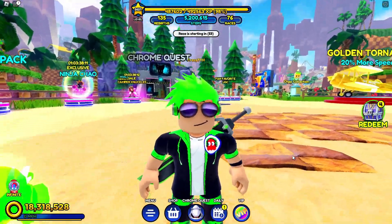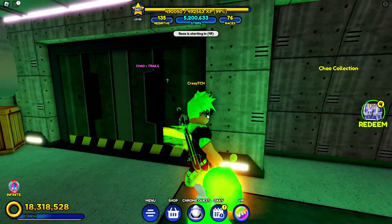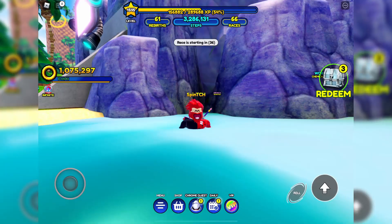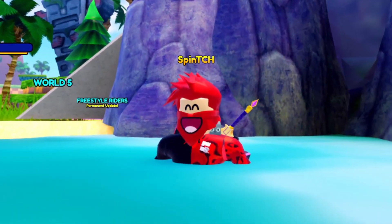We think the entrance to this vault is actually going to be inside this bunker right here — this door, which is currently closed. We think when the update comes out, this door will open up revealing a vault that we have to break into. Or it could be the new event place. We don't know, so there's only one way to find out.